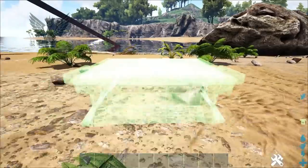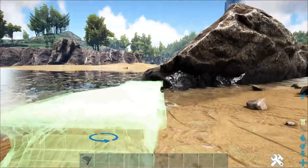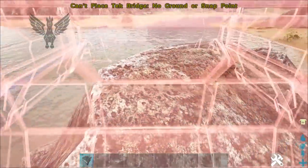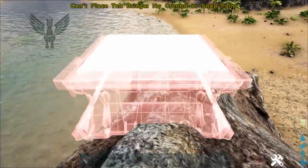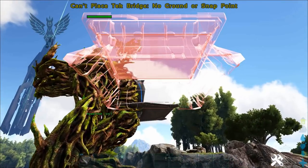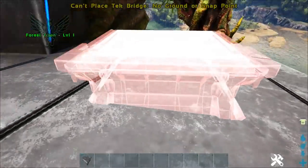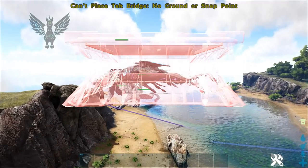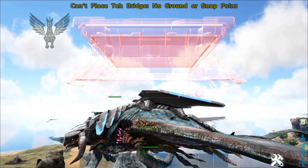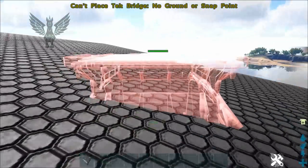I'm just showing that you can't put them every single place, which you already know, but out of respect I feel it's important to show you. What's funny is these do go in really random places that you wouldn't expect. I'm going to show you — instead of just telling you — you cannot put these on dino platforms. It won't work. I could see exploits with this, so that's probably why Wildcard did not add them to platforms. At the end of this video I'll show you that it doesn't work on the Quetzal platform either, even though foundations will go on platforms typically.